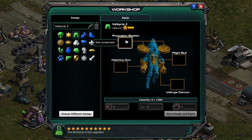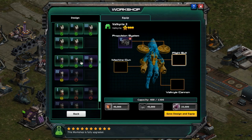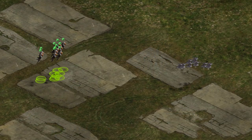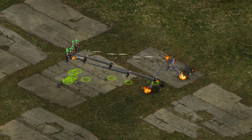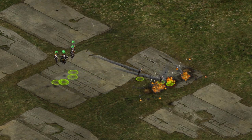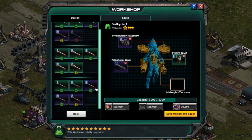One of the new prizes you can purchase with your XP is the Valkyrie schematic. This will allow you to customize your Valkyrie units in your workshop. Some of the notable components available to equip are Stinger missiles and the Explosive Suit that will cause a dead Valkyrie to fall towards an enemy unit and explode on impact. If you use Valkyries, this prize is a must-have.